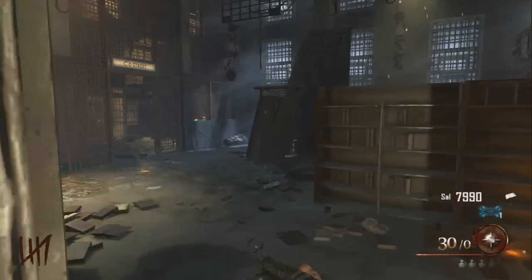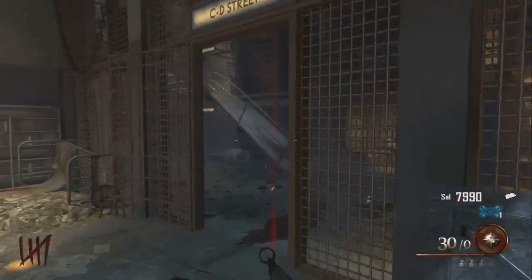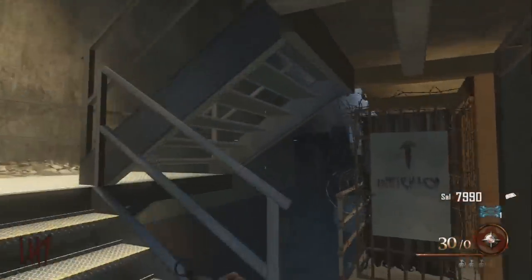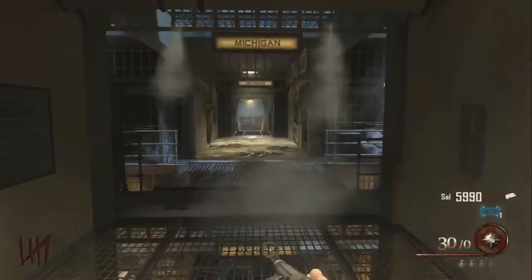Hey guys, it's Syndicate here and welcome to this tutorial on how to activate the hidden song in Mob of the Dead. When you spawn, you want to walk into the room where you can find the Olympia, and you'll find the bottle on the shelf. No bottle — we're not looking for teddy bears anymore.